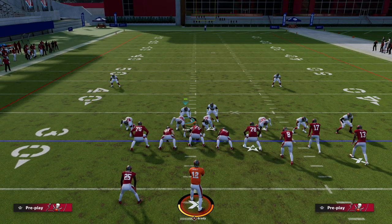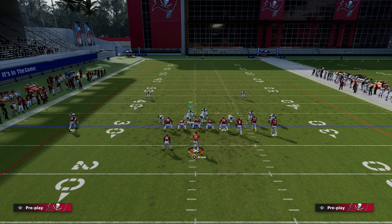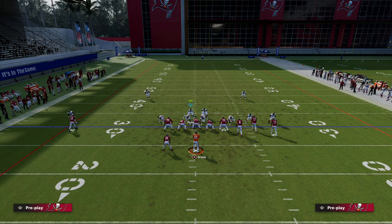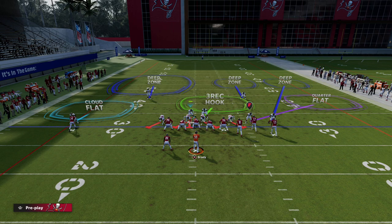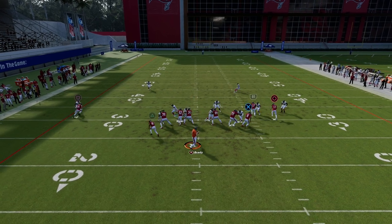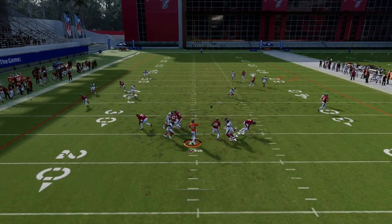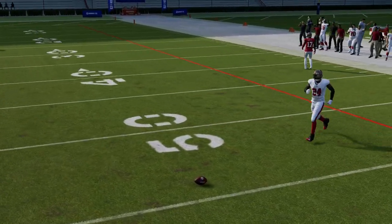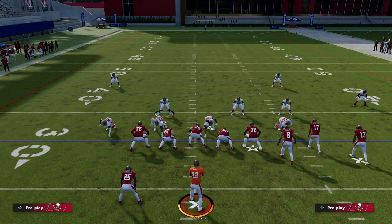The other thing you have with this coverage is the ability to bag any corner route to the right side. If they run a corner out from the outside bunch receiver, the middle bunch receiver, or the tight end bunch receiver, because you're in the box check, you'll be able to stop every corner route in the game. You see here, I'm going to run a corner route and it's not there — there's no way to throw a corner route to the right side. That's the best piece of match coverage.